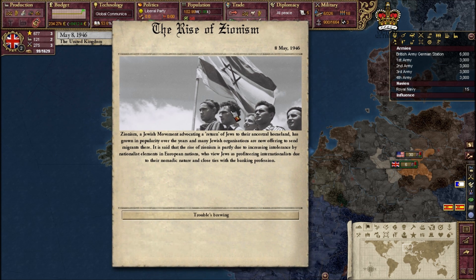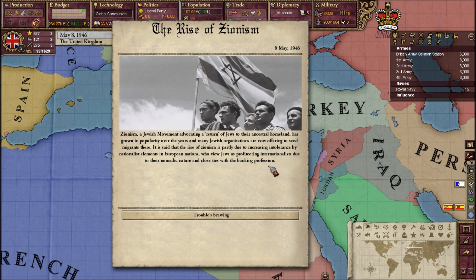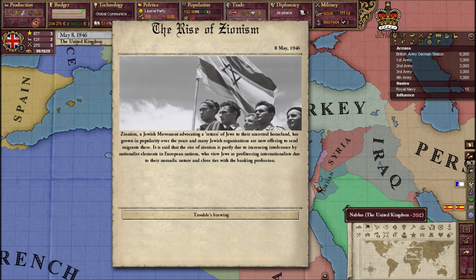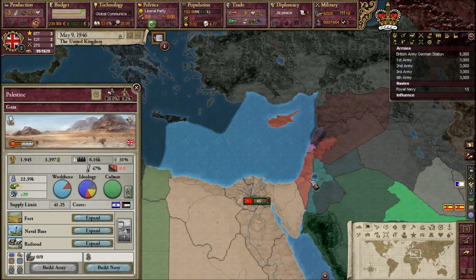Oh, the Rise of Zionism event triggers. Zionism — a Jewish movement advocating the return of Jews to their ancestral homeland — has grown in popularity. Many Jewish organizations are now offering to send migrants there. The rise of Zionism is partly due to increasing intolerance by nationalist elements in European nations who view Jews as profiteering internationalists due to their nomadic culture and ties with banking. Trouble's brewing — so Israel gains all of Palestine as a core, and it looks like they do.